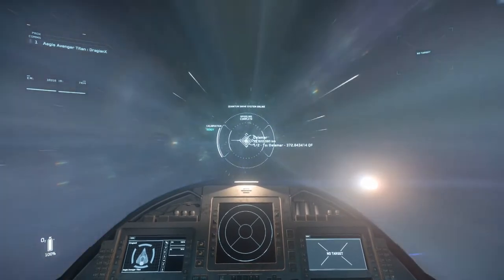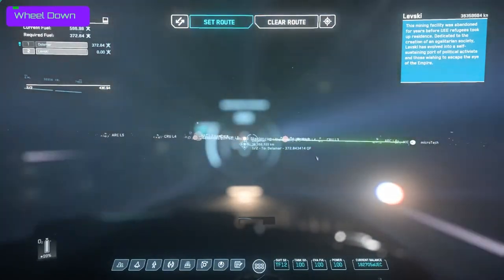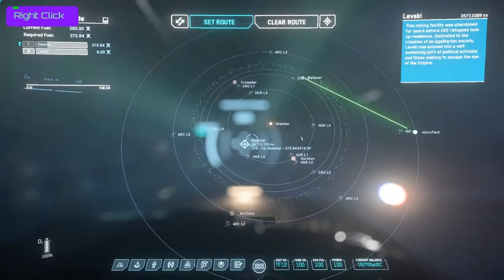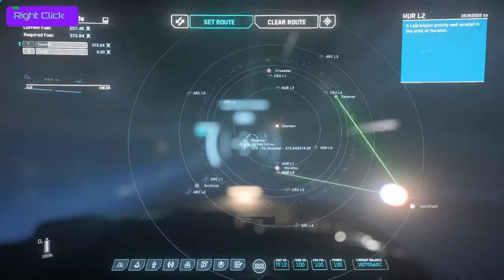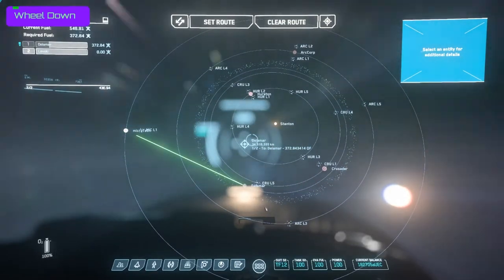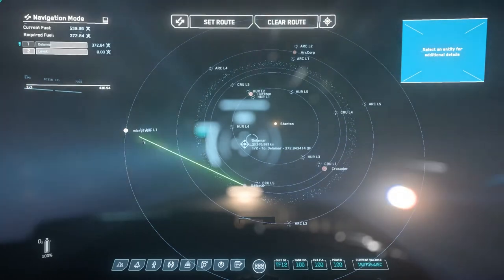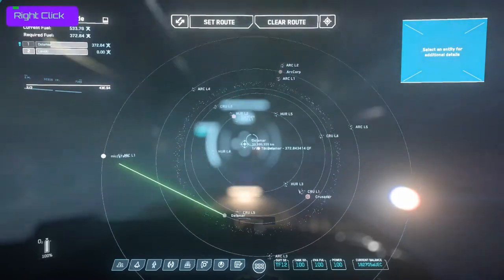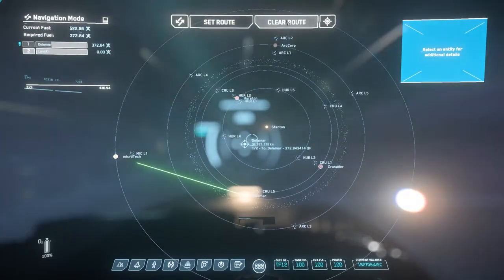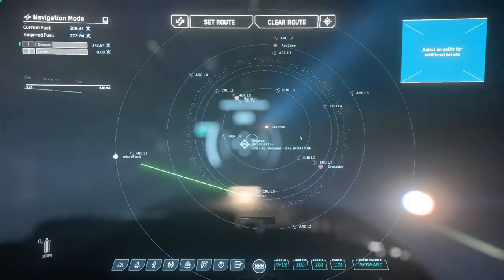I hit F2 and it goes to the map — I can zoom out and actually watch my travel. To move the map around, right-click and drag moves the entire location of the map; left-click and drag flips the orientation. That's really handy for finding different targets within the system. As I mentioned, there's only one system but it's really really big — I've been in quantum travel for a minute and I've only gone a small portion of the way so far. You've got options up here to set route and clear route if you clicked the wrong button.